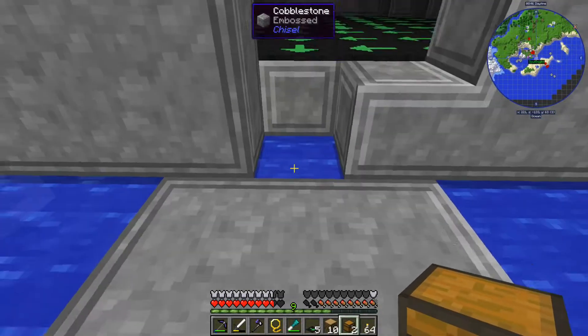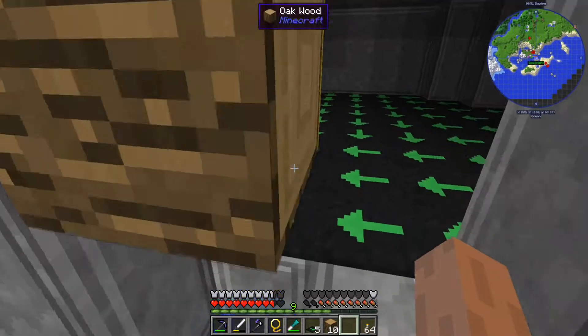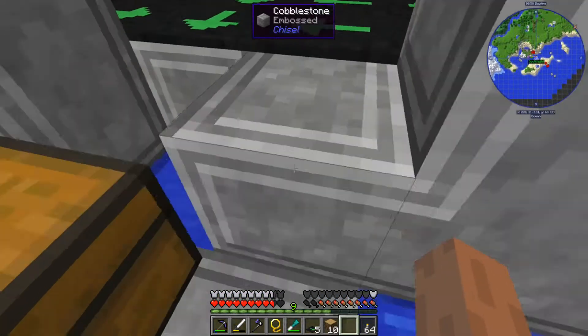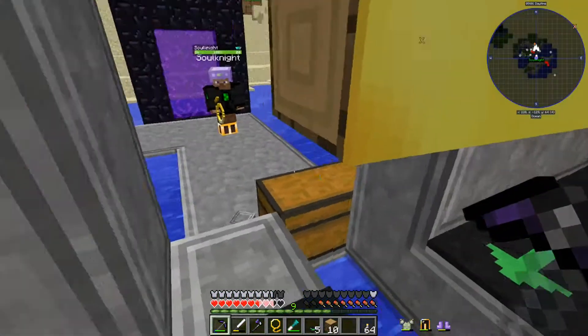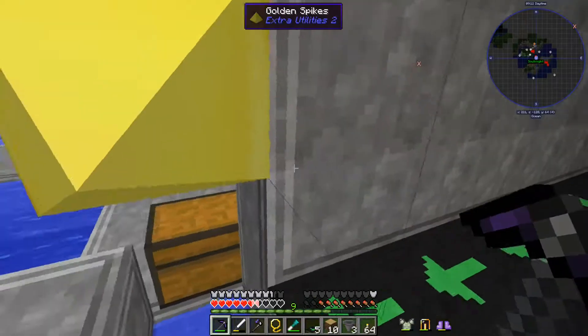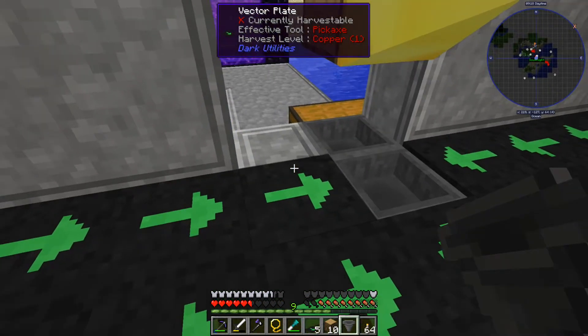I hear something in there. Wait — if you take that I'll just drop the vector plate. Could you get underneath me? Vector plates are finicky anyway. Shift — you've got to be careful. There's the vector plate right there. I don't need that — wait, actually I do need that.